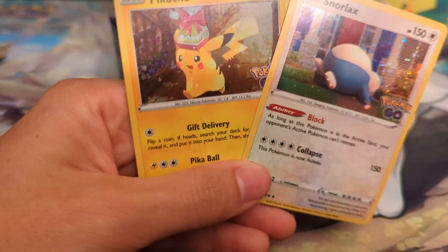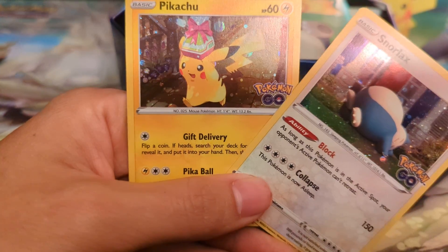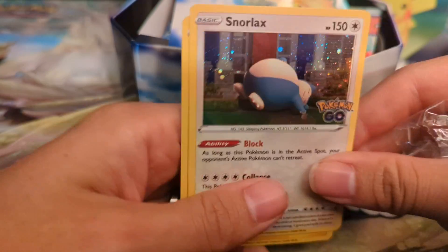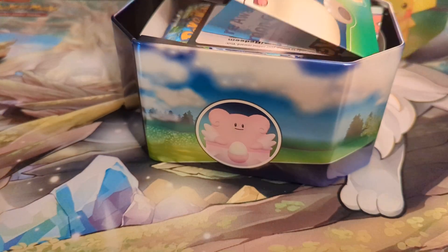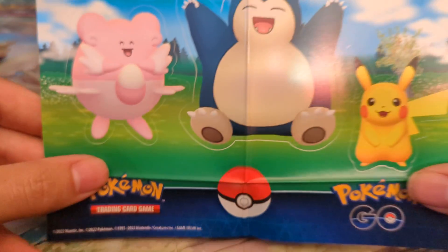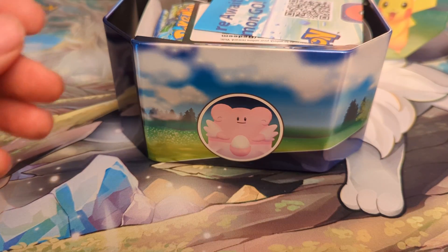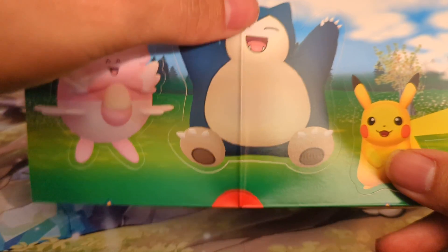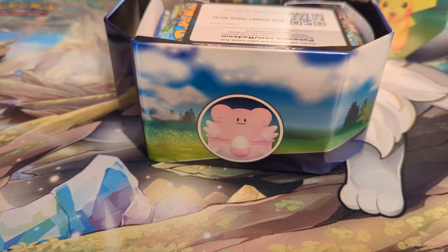Snorlax! Look at that — we've got the surprise Pikachu there with the gift. So that's our gift card with Pikachu. Are they in every 10? I don't know, this is my first time doing one of these 10-packs. We got a nice little sticker pack — I like that, because you guys know I love my Pokemon stickers. Oh, I love that so much. Pokemon Go codes that I can use? Yes, I can use those.